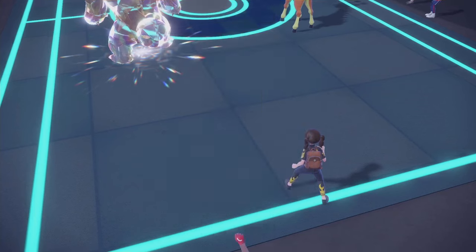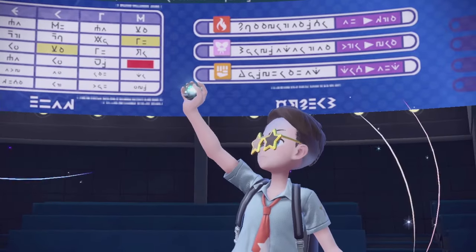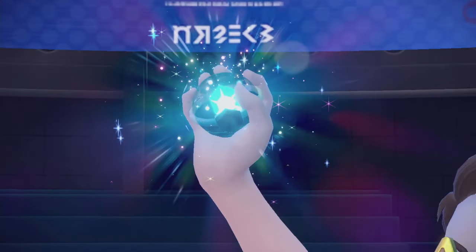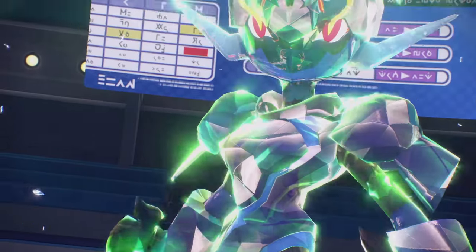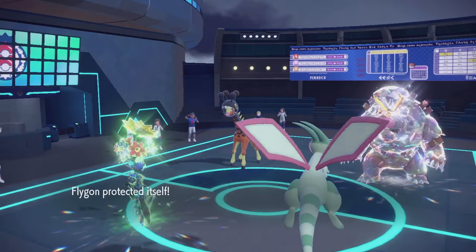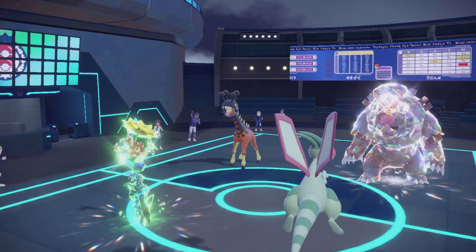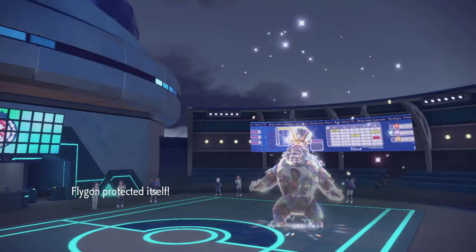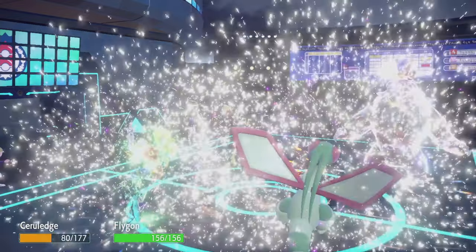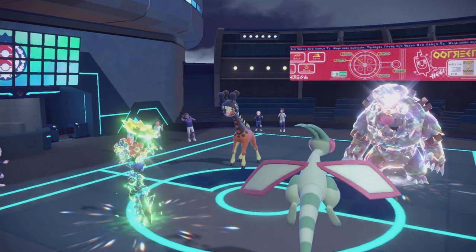Terra Serraledge, Bitterblade KO the Ursaluna. Just Protect Flygon to preserve its Sash. I'm really hoping for an Earth Power, but it's gonna be a Hyper Voice. If I knew who Feraligatr was going to attack, I would feel a lot better. Could be double Hyper Voice even — that would maybe even KO Serraledge and then we just lose. Ursaluna did go for Hyper Voice. Can't fault a good play.